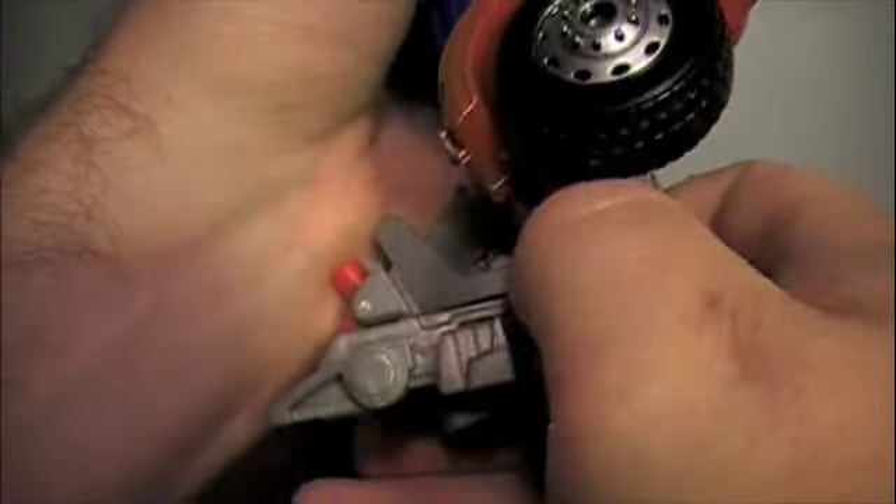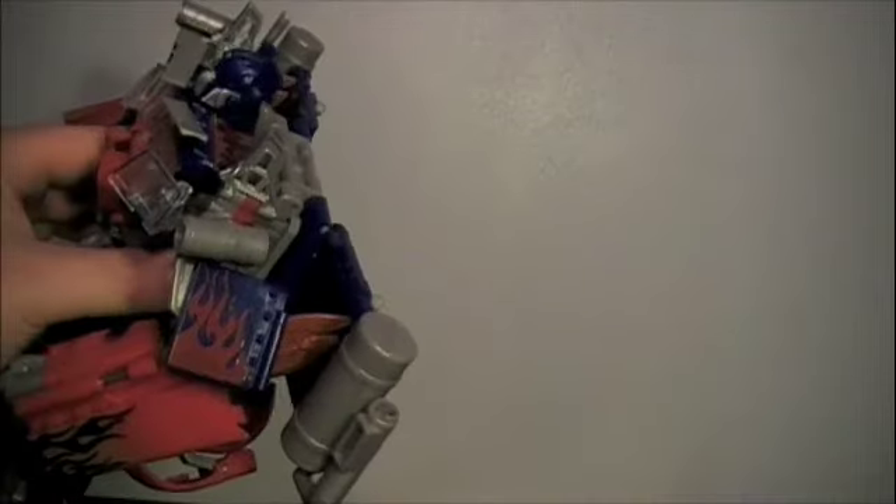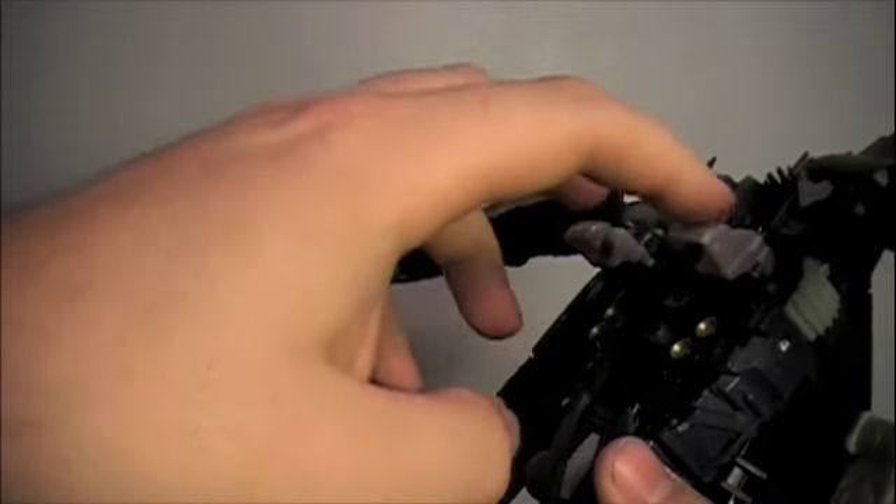Go down to the feet and detach it like that. And then you're ready. This is probably the trickiest part — actually, before you do that, I want to take these pieces here and fold them forward. This is probably the hardest part in my opinion. It definitely took the longest for me to figure out. Basically what you're going to need to do is straddle these two pieces over Prime's back.